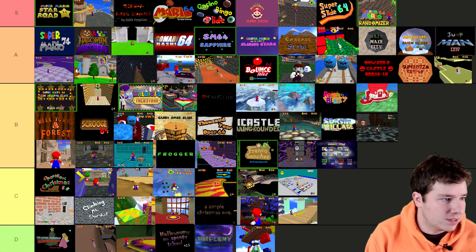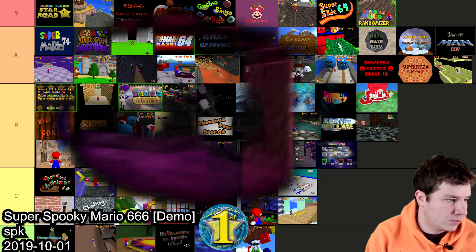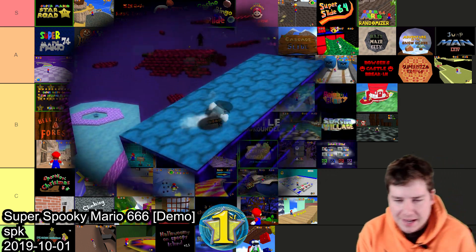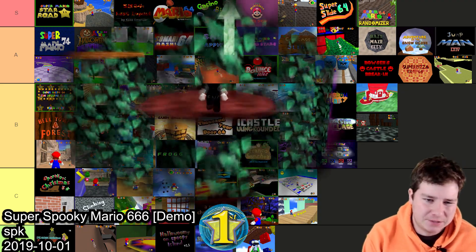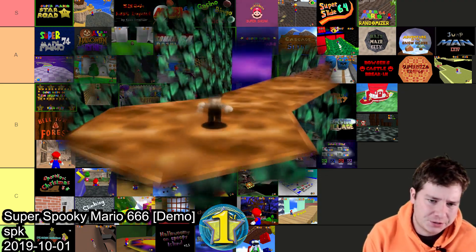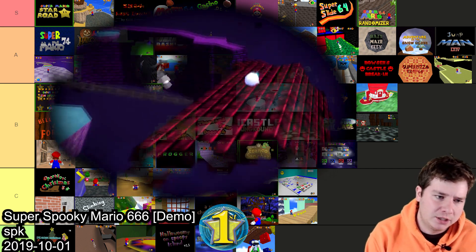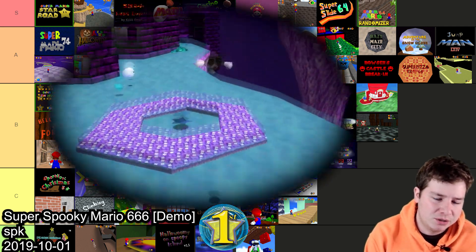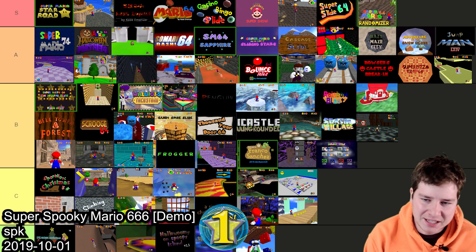Now looking at the Simpleflips second Halloween hacking competition. The winner was SPK with Super Spooky Mario 666. It looks pretty good and is really difficult but the difficulty is fair. It has a really cool mechanic where you press L and get an extra jump, then you slowly start dying and can only do it once before you have to hit a heart. The mechanic is pretty cool — I think it's worthy of B.